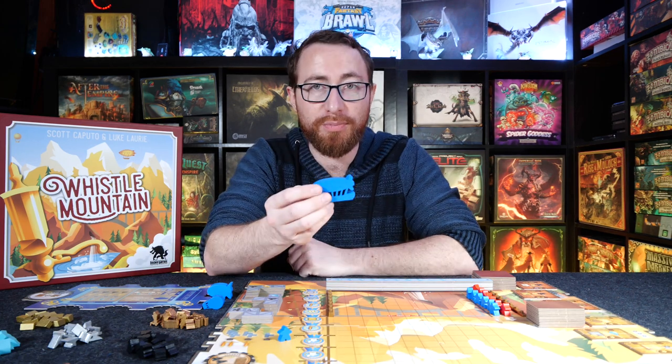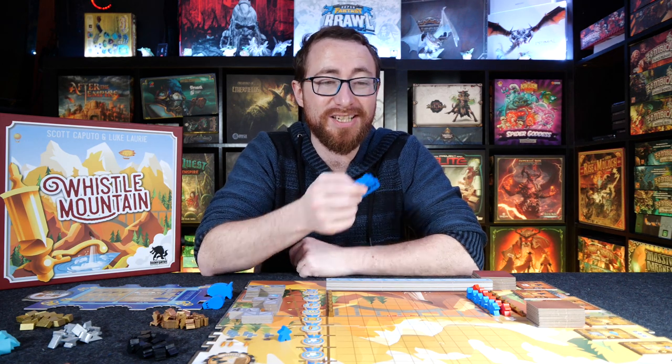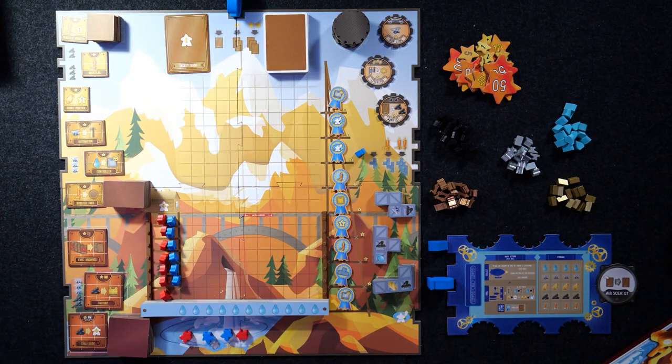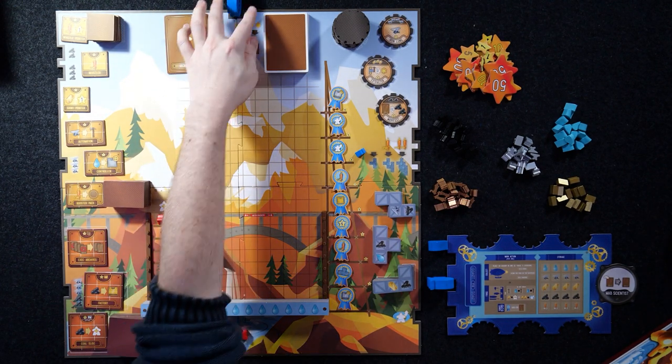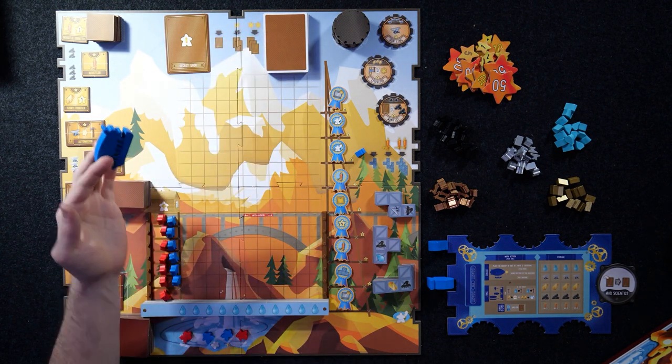It's worker placement — you take blimps and put them in one of a few locations around the outside of the board. For example, if I put a blimp here, I can draw one card, or discard any resources to draw two cards, or discard any two resources to draw three cards.